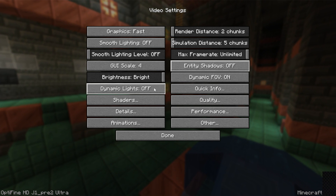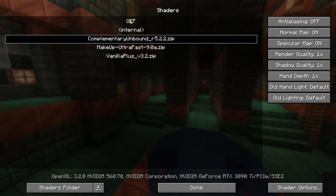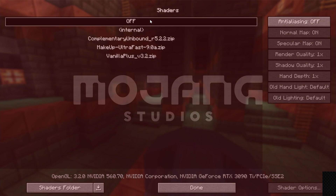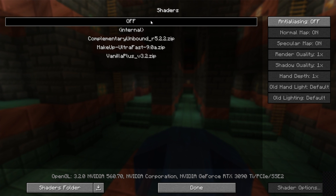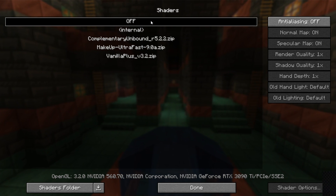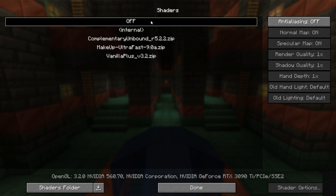Make sure dynamic lights are set to Off. For shaders, make sure any shader packs are off by selecting Off at the top. If you haven't played with shaders before, they'll be off by default. Shaders are one of the biggest factors causing low FPS with Optifine.